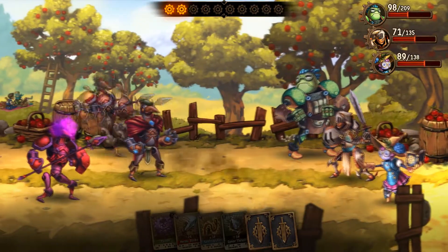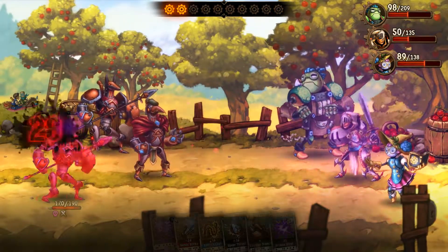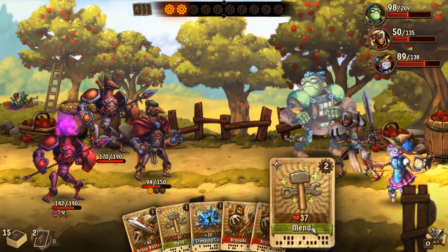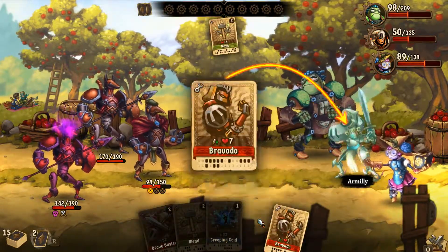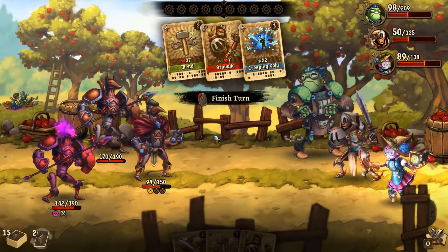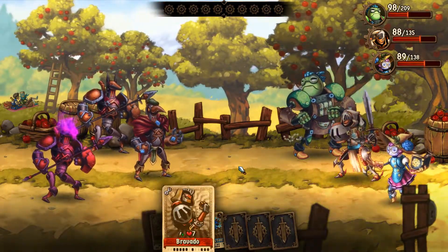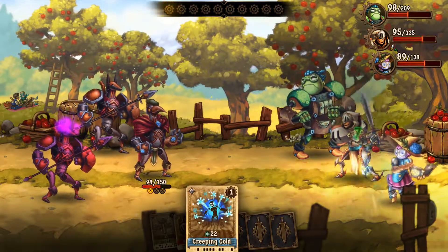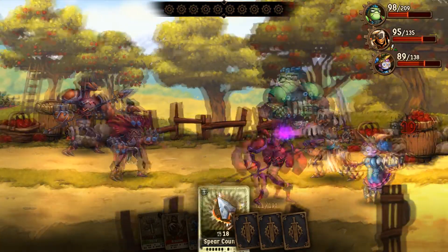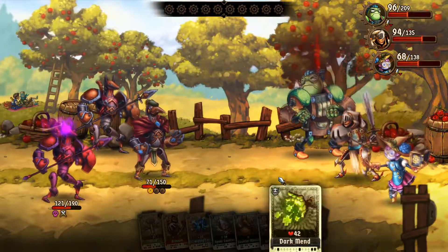Boom. Ooh — you're in counter stance. Too bad I'm not going to hit you because you're poisoned. Let's go ahead and pop that to mend. And I guess we're doing that again, and we can use Creeping Cold. Hopefully she doesn't hit the one that counterattacks — that would be bad. The struggle of random attacks. And of course, what does she do? Hits the one that would counter her. Damn it, Copernica — I give you one job and you mess it up.